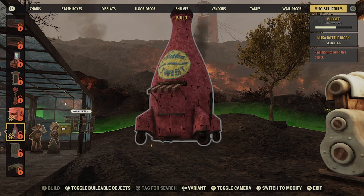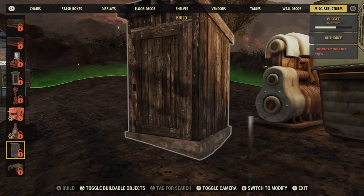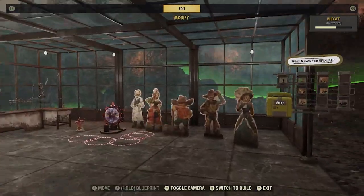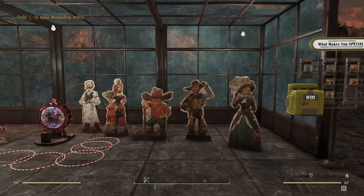There's going to be a new flavor of Nuka Cola called Nuka Twist. And last but not least, I think it's the new outhouse — or it's an old outhouse, I don't know. Anyway, thank you so very much for watching and I'll see you out in the wasteland. There'll be more videos tomorrow. Thank you.